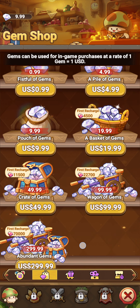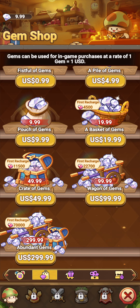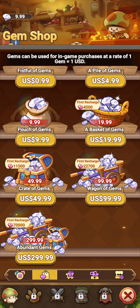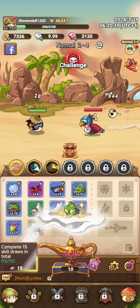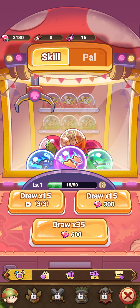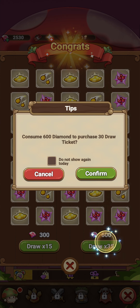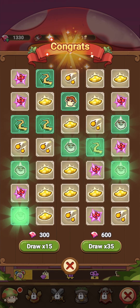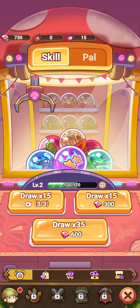I bought a $9.99 pack. Whenever I get my big paycheck, this is where I might buy the $300 pack — but we ain't gonna talk about that right now. Since I have 3,130 gems, we're going to go to the shop and just spin. Okay, I think I'm done. Oh okay, fine fine fine.